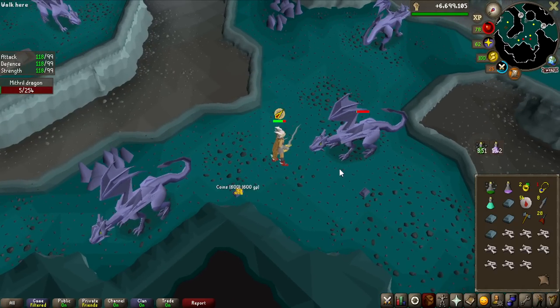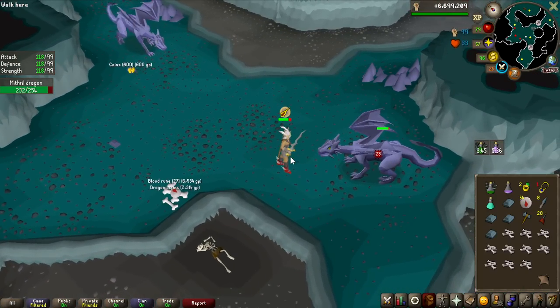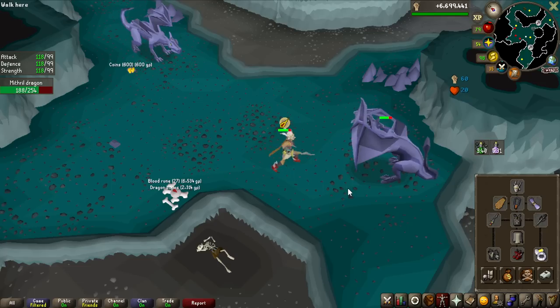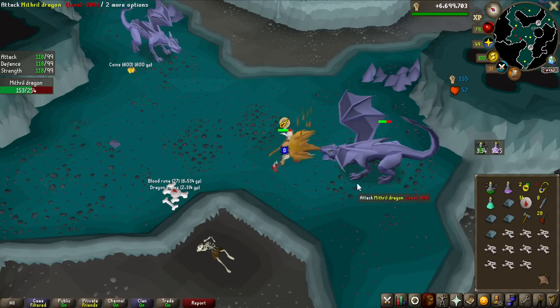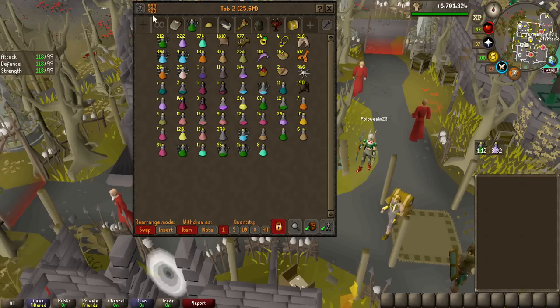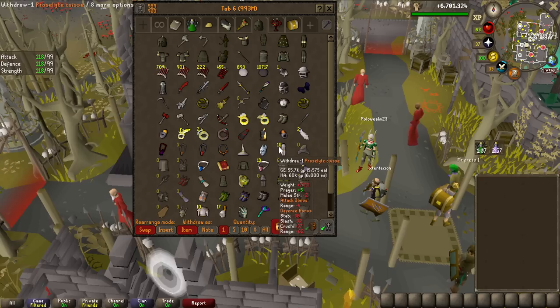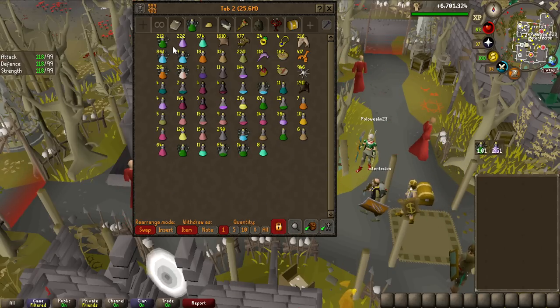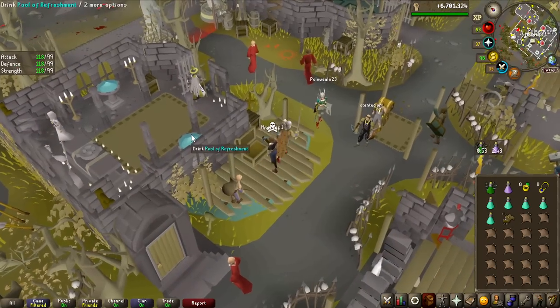One of the really nice things of this grind is that I am not using any degradable gear — I'm not using a scythe, I'm not using any barrows gear, I'm not using a blood amulet of fury. So every single time I go to the bank, I don't have to care about anything gear-related. I can just get the potions, get the food, and teleport right back. Most high-tier PvMers have really organized banks — I don't really. This is my gear tab, it's just a mess of everything, but at least I put the Mithral Dragon gear right here.